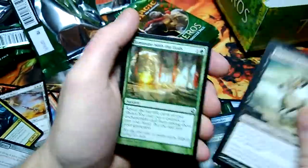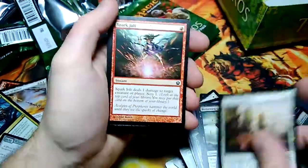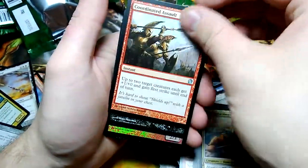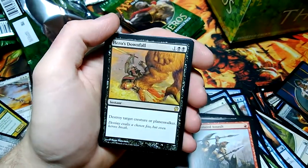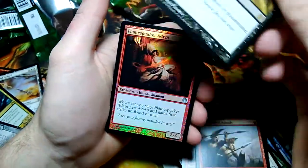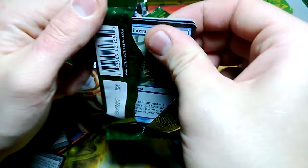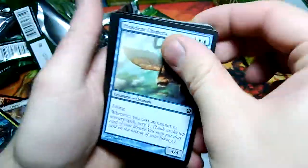Omen Speaker. Personally, I think he's one of the better gods — well, the red one seems to be pretty popular. Tormented Hero, Battlewise Hoplite, Coordinated Assault, and Hero's Downfall for the rare — a lot of these Hero's Downfalls for removal. Flames-Spewn Adept for the foil — uncommon foil.